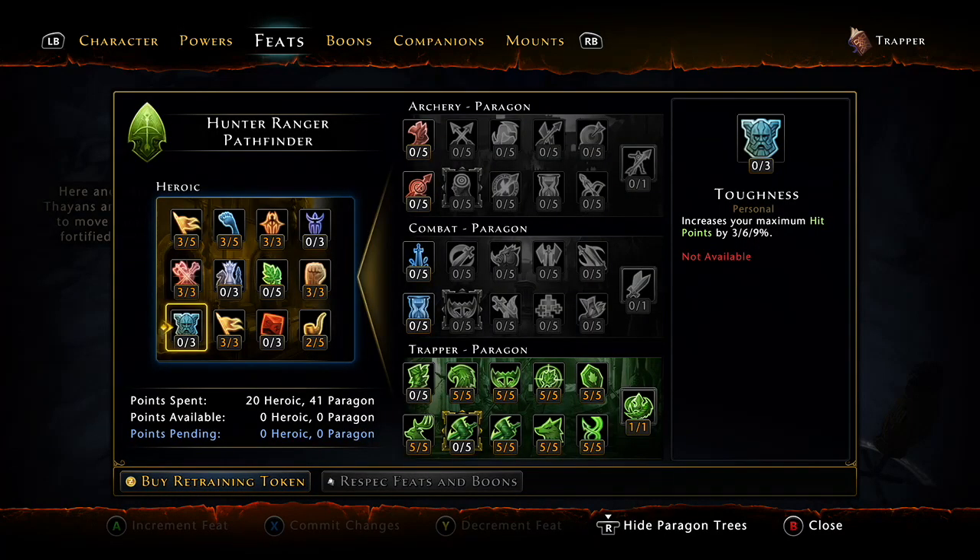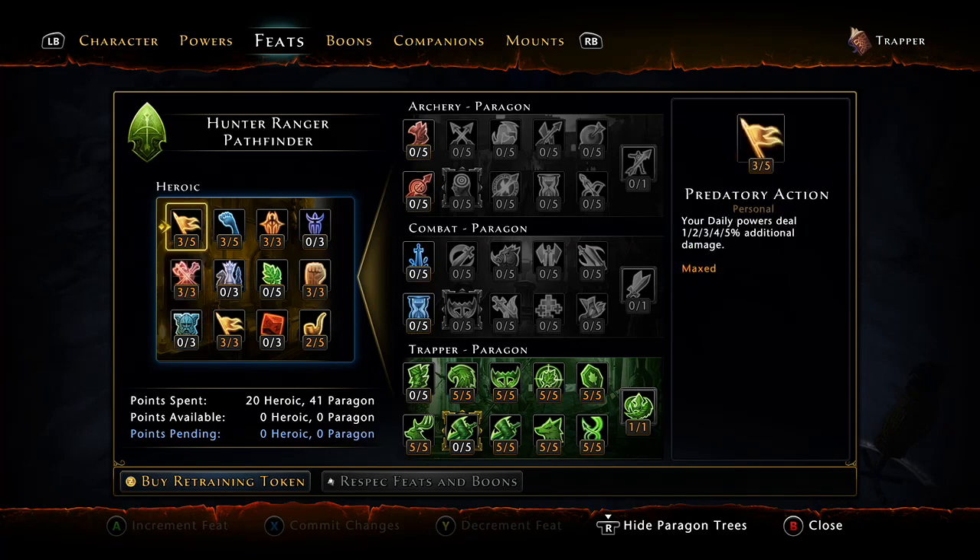And then feats here — I'm not going to go through them all, just kind of show you the main points. Movement speed and stamina generation are a big deal because you want to be able to move and dodge as much as possible. We are going to be very squishy, but we will be able to deal out some serious damage.